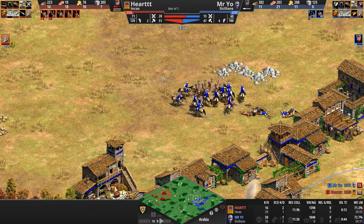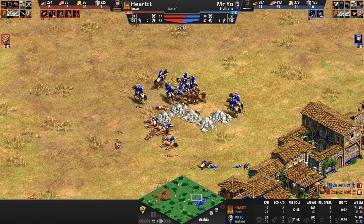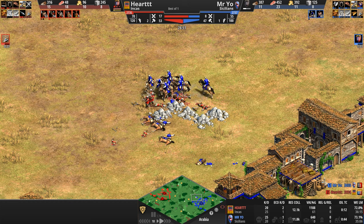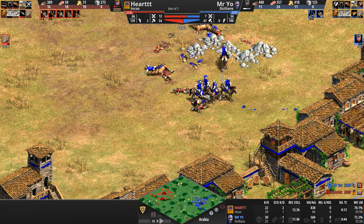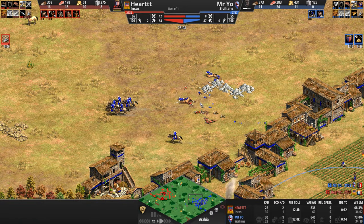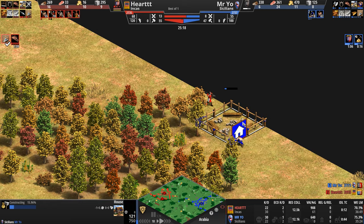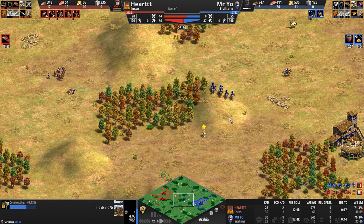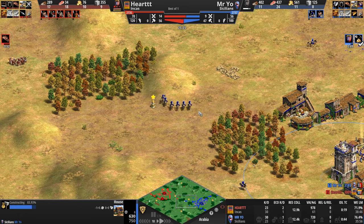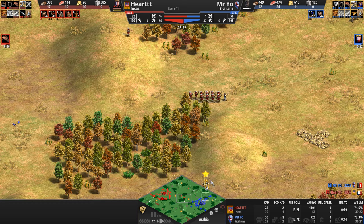By sheer volume alone, the Feudal Age army of upgraded scouts takes the fight, but not without cost — a lot of dead blue bodies. As Crossbow numbers fall they become less effective. Mr. Yo's strategy worked despite spending food on upgrades. He wipes out the entire Incan offensive force and hits Castle Age. Remember: the Incan discount is on food, and Crossbows cost zero food — so those were all full-price Crossbows.